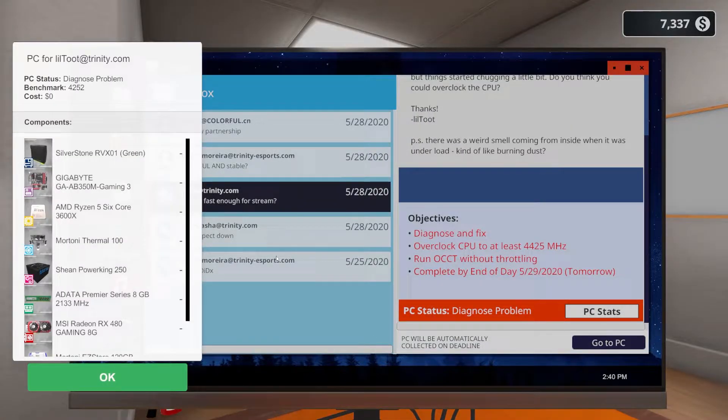Looking at the PC stats, there's a Tony Thermal 100 cooler in here — that's going to be a problem. We're probably going to need to upgrade that to a better cooler because I don't think we'll get much of an overclock with it. Also, all three PCs are running Shein Power King 250-watt power supplies, so if we're upgrading graphics cards, we'll probably need to upgrade all three power supplies.